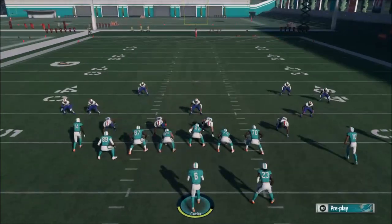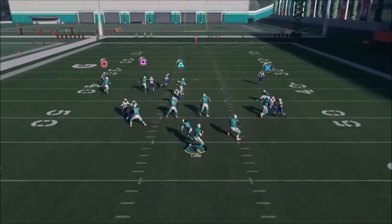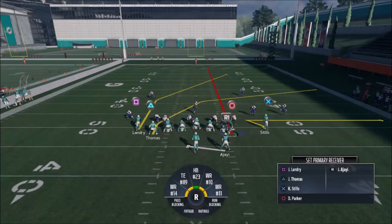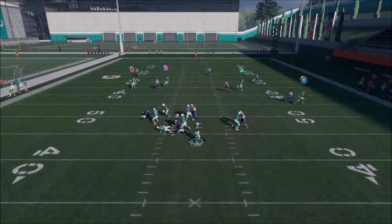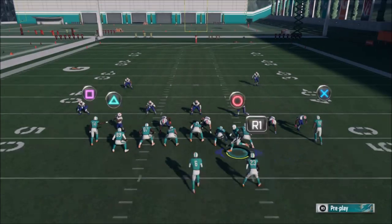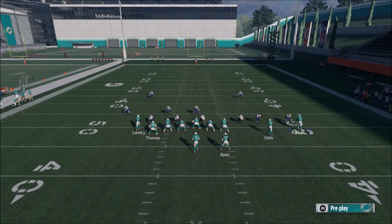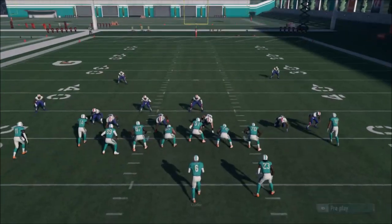Whether you run it as-is or motion Parker over on a fade or streak, make sure you cancel that play action — it can get you in trouble. The defender has to hesitate every time to drop back to the tight end, so he's going to be open pretty much every time. Against man coverage most of these routes are really good, especially against an all-out man blitz. The triangle route is also great up the middle against Cover 2 and Cover 3.